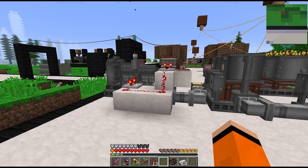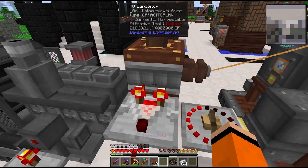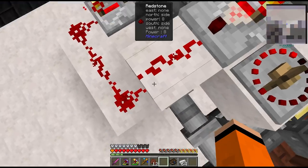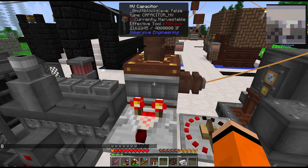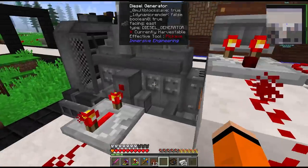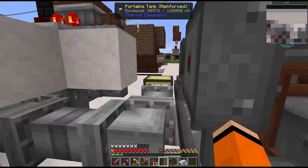I've also set up some redstone controls for this diesel generator so that it doesn't infinitely burn power. The way this works is we're reading the comparator signal from the HV capacitor. The signal is compared with a signal strength of eight on this potentiometer, so it stays around half full. When the capacitor is under half full it disables this redstone signal and enables the diesel generator - that way we don't burn through all of our biodiesel.